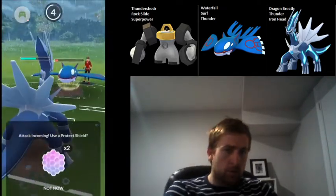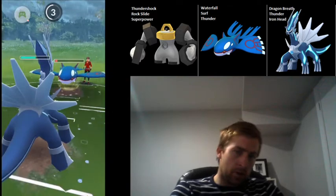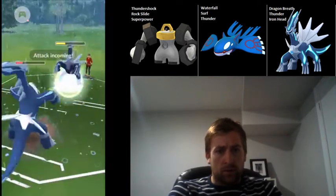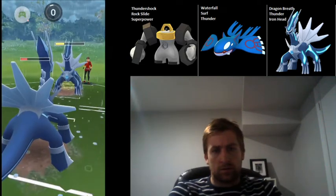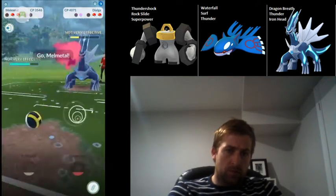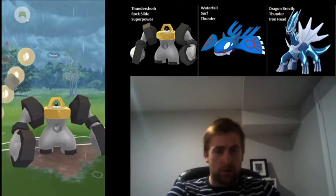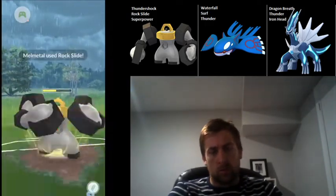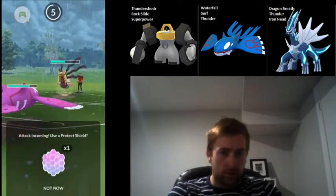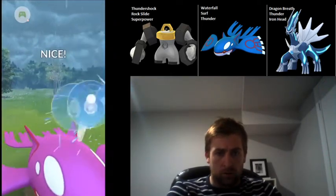He blocks the Thunder. I'm thinking he's probably got Blizzard here, but he baits with the Surf — the second one is definitely Surf, but he did get a shield, so that's unfortunate. I'm going to Dragon Breath him down now, but Dialga's coming back in and it's going to take me out no matter what. With Melmetal coming back in, he brings in Geratna — which is tough. This is why I should have gone to the Kyogre mirror matchup instead of Dialga, because Dialga is needed to take care of Geratna for my team.